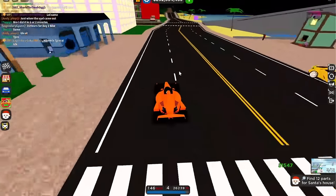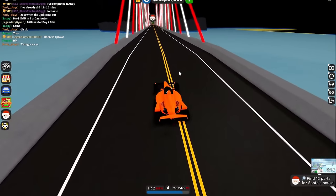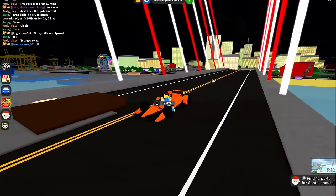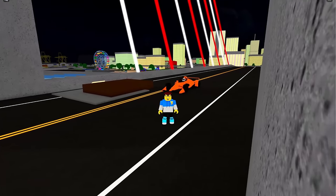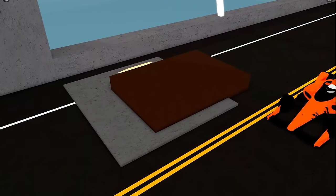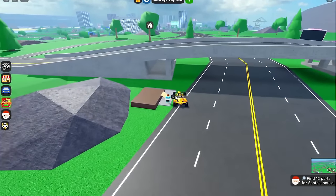Now this next one was kind of difficult too. All you have to do is go up this bridge — what I call the brand new Candy Cane Bridge — and that's where you're gonna find a piece of Santa's house. I thought it was gonna be around the ferris wheel but it's not; it's actually on this brand new bridge right over here.